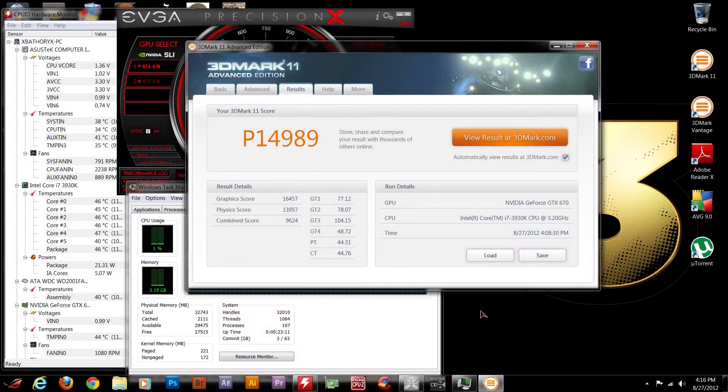Here we go — we got a P score of 14,989. This is all stock clocks on the 3930K and on both GTX 670s. You can see here, feel free to pause at any time to check out the score. It's a pretty massive score and I'm really happy with it.